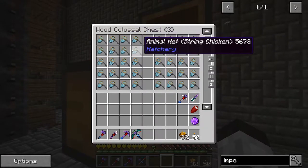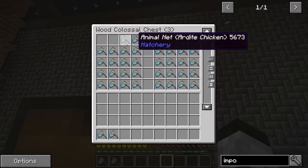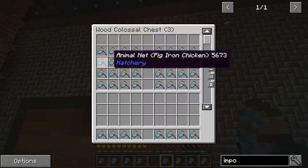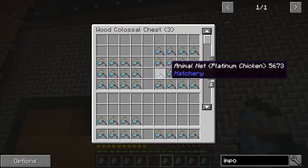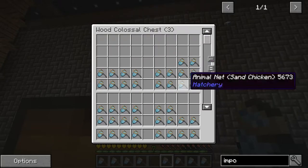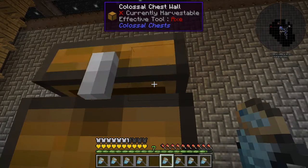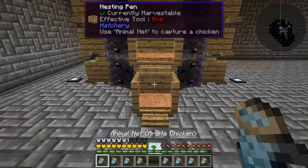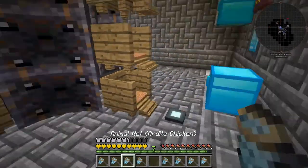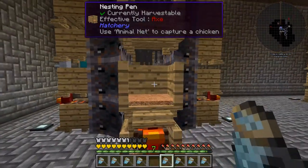I have them organized by tower, so we're going to work on one tower at a time. I have four here, and another four from the other row. We're going to start with tower one — the bottom nesting pen first, go all the way around, get rid of the nets, then move up to the next row.